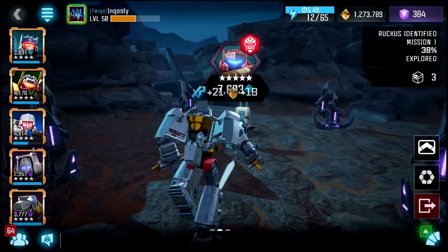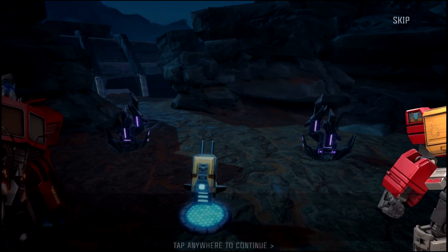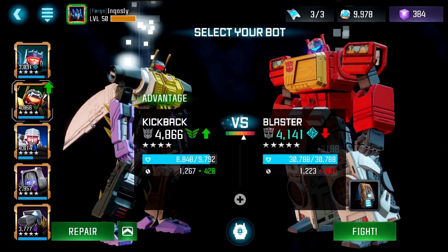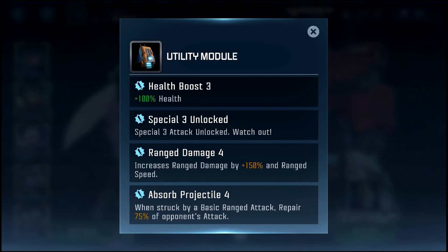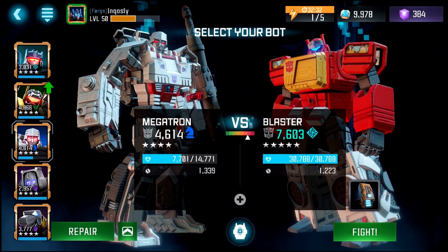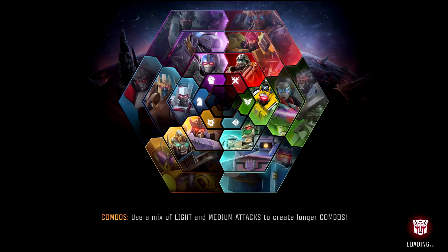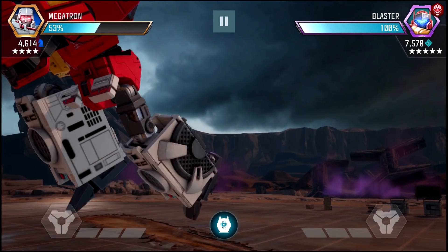Alright, we made it to Blaster. I'm not even reading the dialogue — I'll go back and reread it another day. Let's see all the mods on him: range damage, absorb projectile, special 3 unlocked, and health boost. Not too bad. Let's go ahead and use Megatron again — I want to see if I can steal any of those mods that Blaster has. Hopefully we don't get wrecked though.